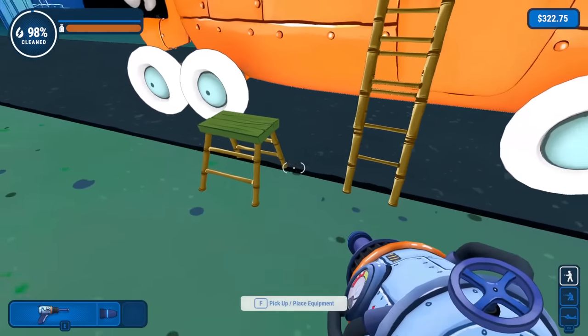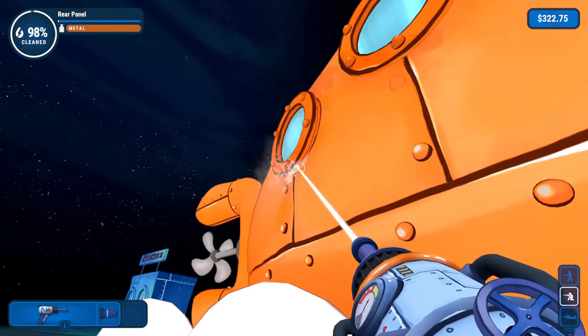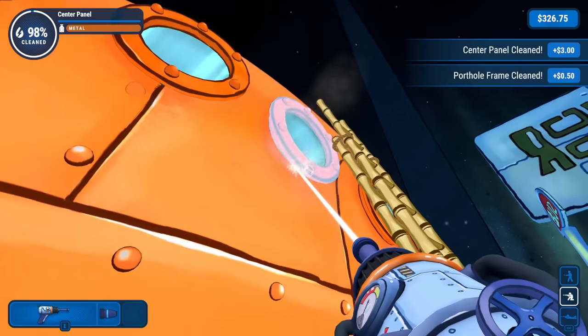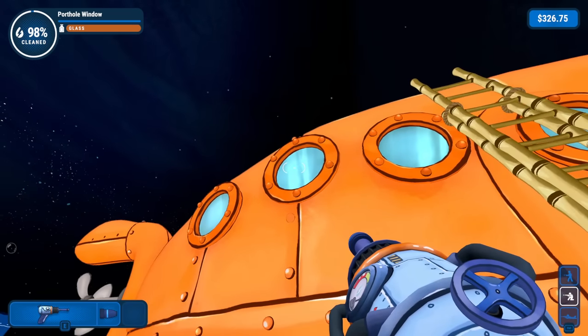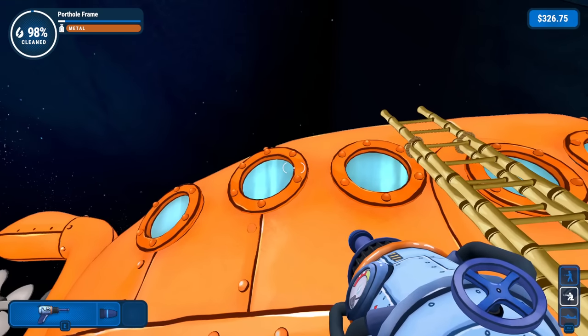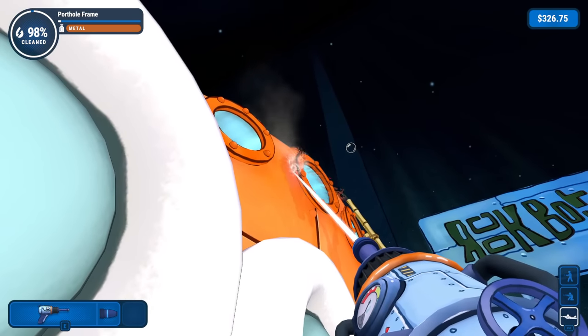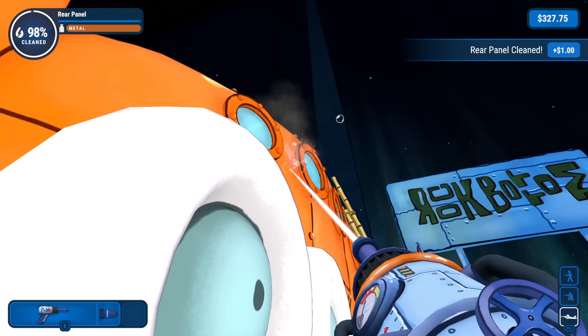So same thing — whoa, not over here. I'll pick this up, put it down. There we go, got it. I do see little spots like that right there — ding, ding, nice. The porthole frame still needs a little bit of work somewhere. We're getting closer. There it is — that was the rear panel. And then there's the porthole frame. So we're at 98% now.